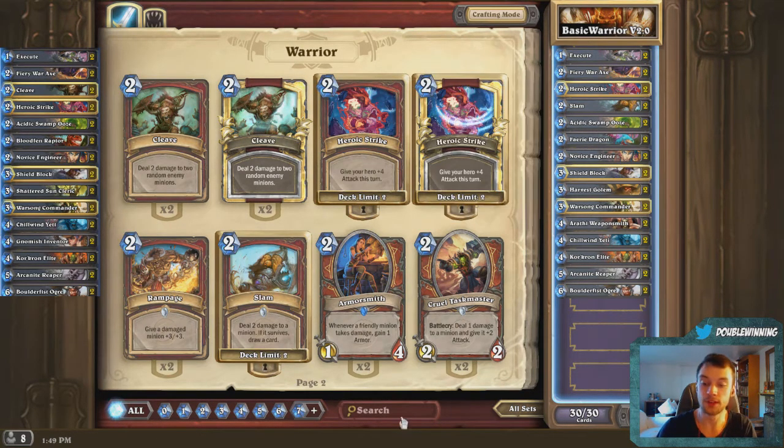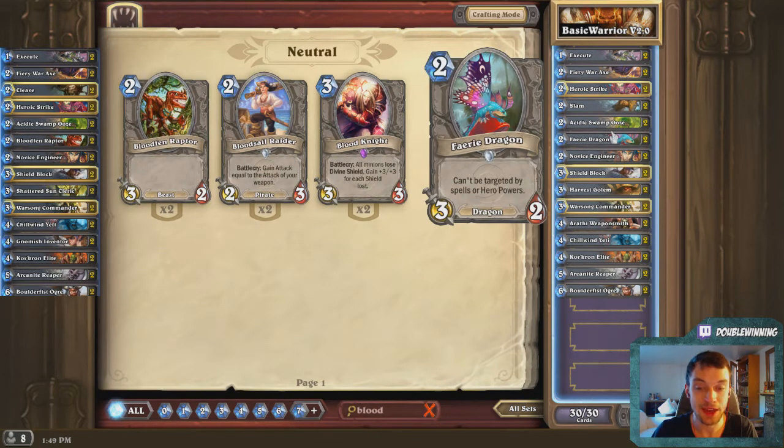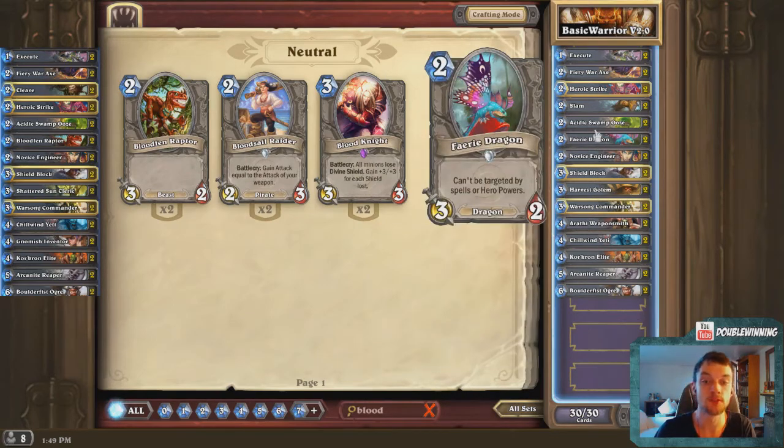Fairy Dragon over Bloodfen Raptor. Bloodfen Raptor is a 2-mana 3/2 versus Fairy Dragon, also a 2-mana 3/2. We have no Beast Synergy, but we do have synergy with can't-be-targeted-by-spells-or-Hero-Powers. Mage is getting really popular right now, and Fairy Dragon is absolutely fantastic against Mage because it can't be targeted by spells or Hero Powers. Fairy Dragon is way better than Bloodfen Raptor in every way possible.